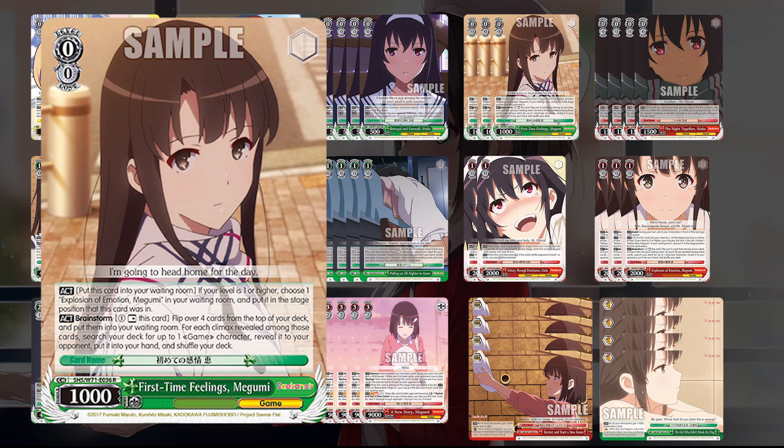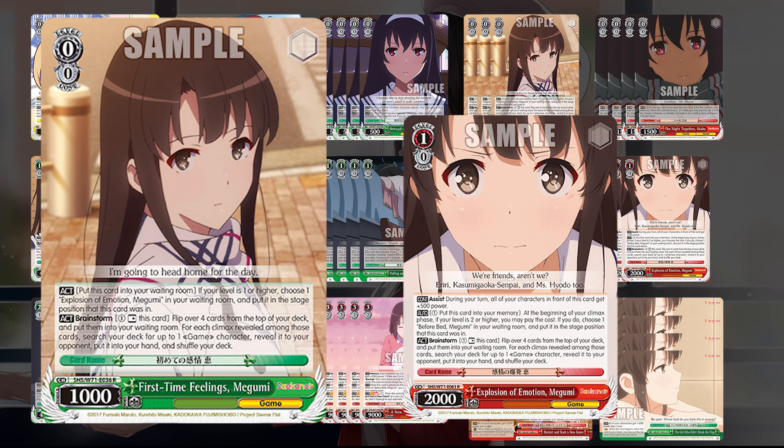We also run the First Time Feelings Megami. The main effect is a brainstorm — pay one, rest self, search for a character based on climaxes revealed. But the big part is it can change into the level 1 red Megami, which really kicks off our memory condition game. It's an act ability: ditch it, salvage the one in waiting room, and put it on that same spot — essentially trading one brainstorm for another. So having brainstorm at 1 on a card that helps your memory condition is pretty ideal, and changing into it for free is great.